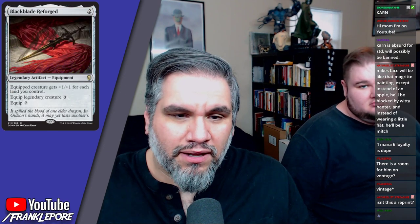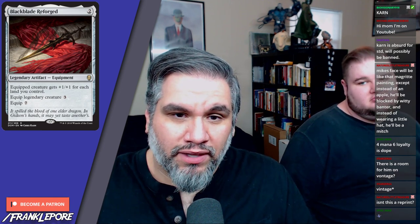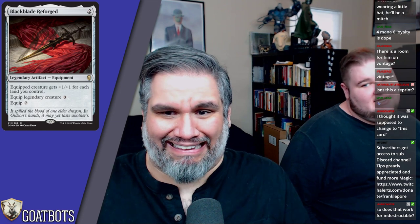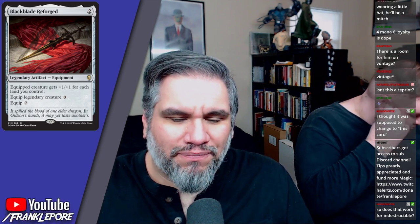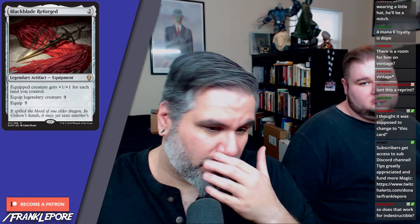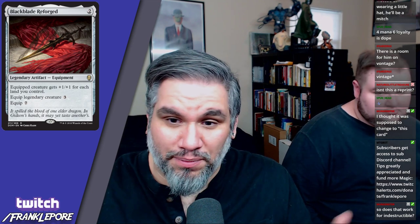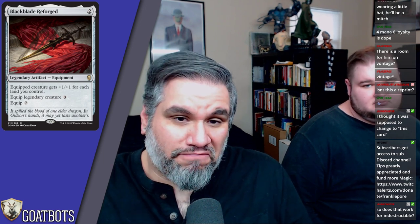Black Blade Reforged — two mana legendary artifact equipment. Equipped creature gets plus one/plus one for each land you control, so at least plus two/plus two. Equip to a legendary creature costs three, regular equip costs seven. The scaling is actually incredible for two mana — if you equip on turn seven you're getting plus seven/plus seven. You could equip to a regular guy on turn three for a plus three/plus three, or on turn five still get plus five/plus five. The equip-seven for non-legendary is rough, but the power boost is real.